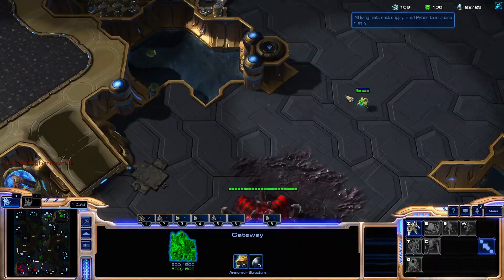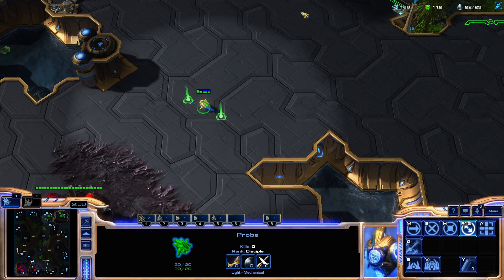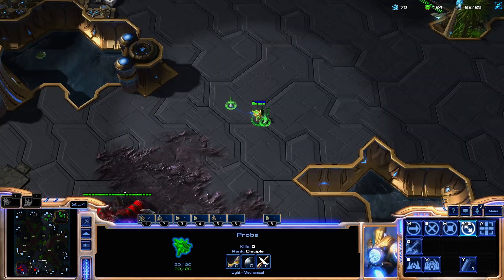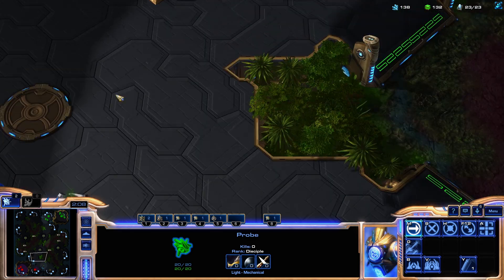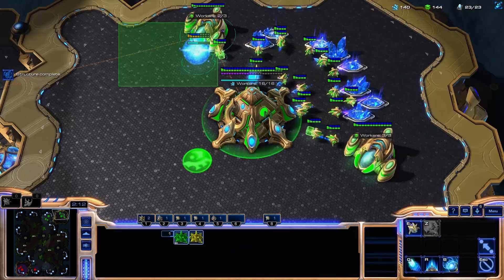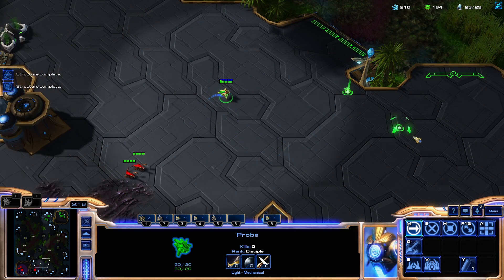So if you're doing a Ling all-in, you might want to keep your Overlord back so you can see whether Protoss moves the probe to the side. If you come up with 2-4 Lings and Protoss runs one way, you can sneak your Lings out on the other side. Good Protoss will try to run away from the Lings but try to keep an eye on the front.